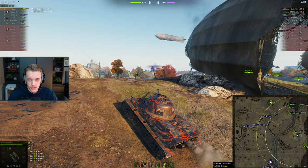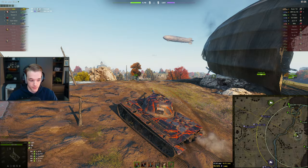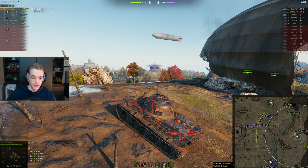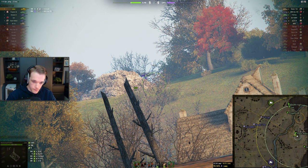I would say the turbo is kind of mandatory on this tank because 11 power-to-weight is not very fun. As you can see, we're struggling going up the hill — we can barely reach 11 km/h. It's not fast at all, and on maps where you want to move around you really feel it. Without turbo it's even worse.